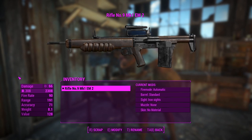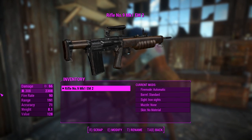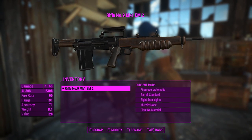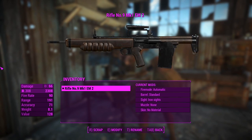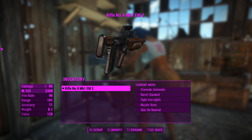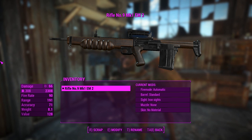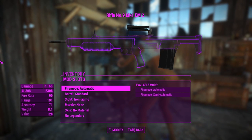It looks kind of goofy - it doesn't really fit in well with the art style of Fallout 4, but I reckon it'd fit in pretty well with the original Fallout, back when it was all 2D and isometric. So a little bit of a nostalgic feel from this. It's obviously quite an interesting-looking prototype weapon, and kind of cool that it's in this game through a mod - a high quality mod, even.